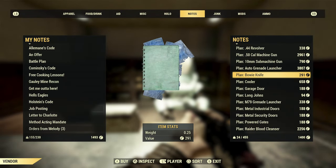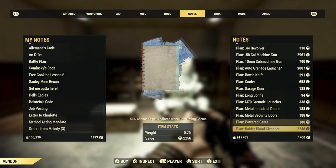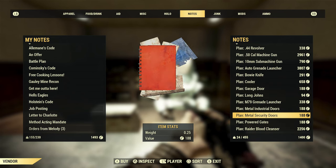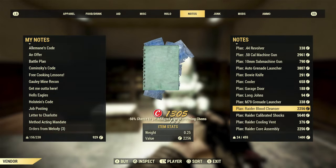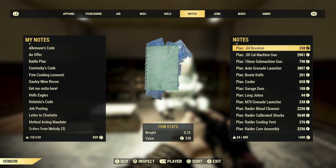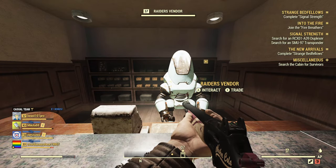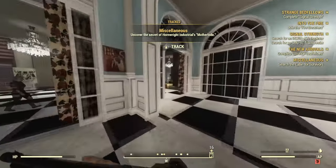White Springs Mall also has plans for sale, though the prices aren't always the best. Some things you can get there for a decent price — it's an okay place to buy plans, especially rarer ones. You can get some nice plans out of White Springs Mall.